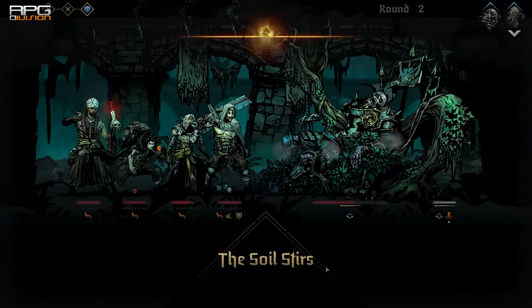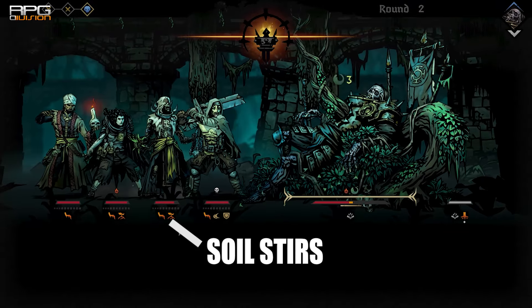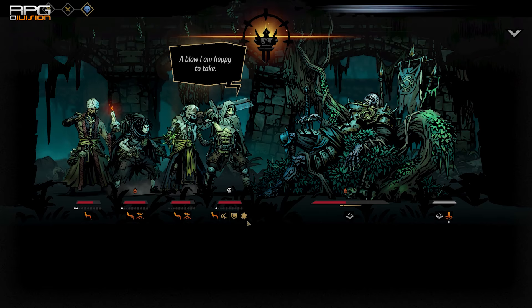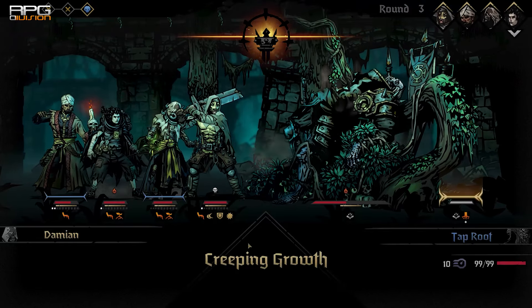The problem is that Soil Stirs occurs after Taproot gets hit twice, which is followed by a powerful Waking Dead attack in the next round. If you have characters that can protect others, like Man-at-Arms and Vestal, use them to protect weaker characters from Waking Dead.